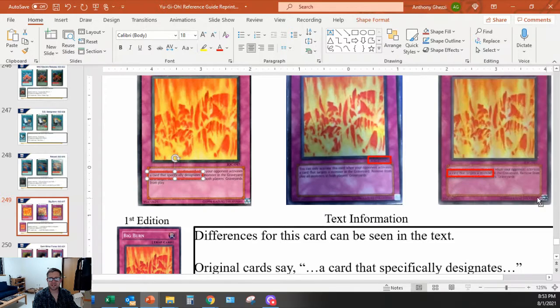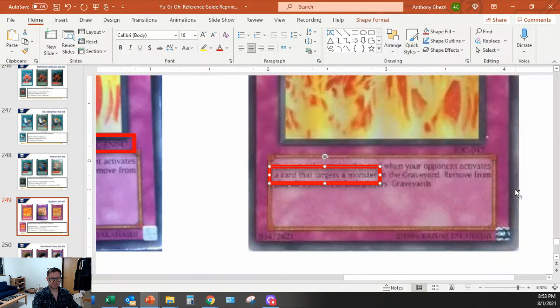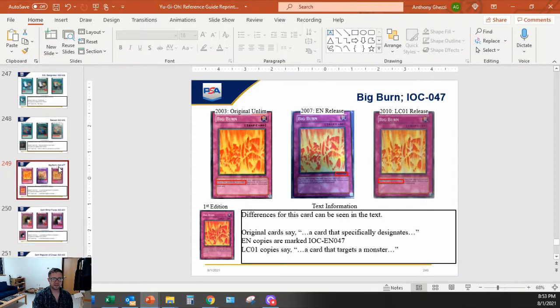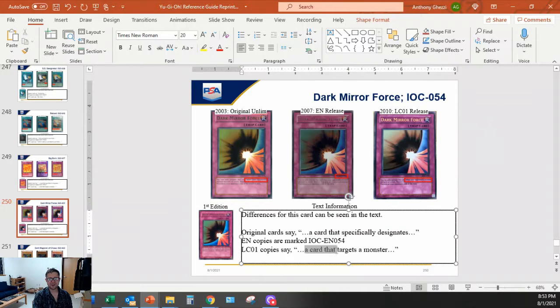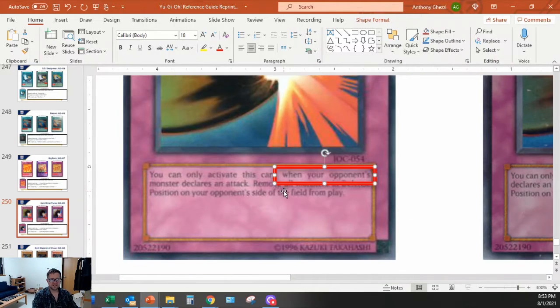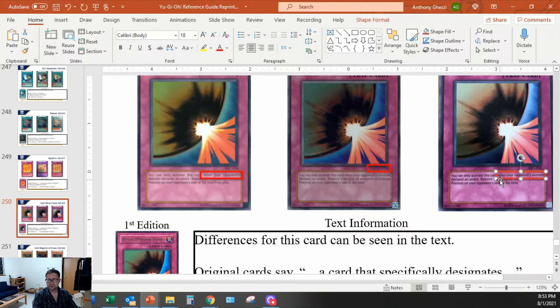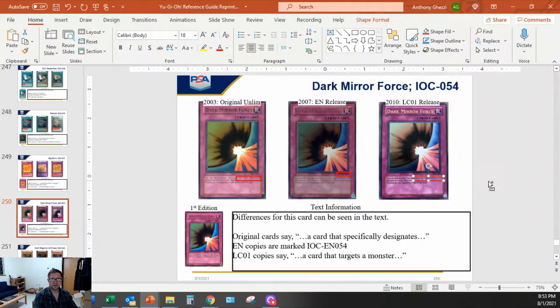Big Burn - I always thought this was pretty funny. The original says 'a card that specifically designates a card that targets a monster in the graveyard.' Why does nobody play this? It should be pretty good as anti-Goat tech - removes everything in the graveyard from play. It's too bad you can't play Fiber Jar in Goat. The difference: 'a card that specifically designates' versus 'a card that targets a monster' - that's the errata.